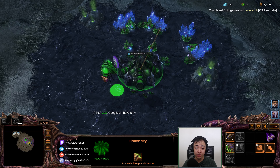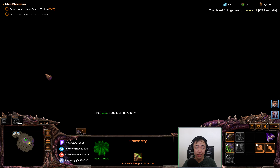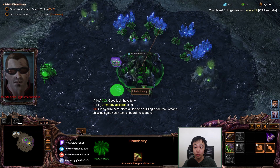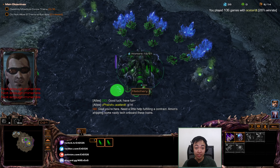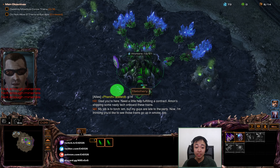Oblivion Express is the map where we will have to fight the trains. They will spawn on the west end and crawl towards the east end. Our goal is to destroy nine of them before they escape. We cannot let more than one escape — if more than one escapes, it's game over.